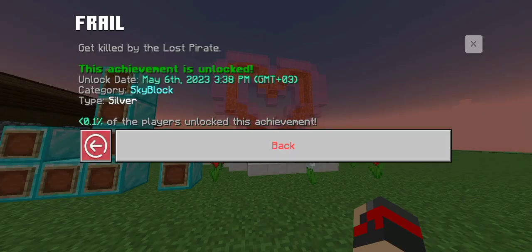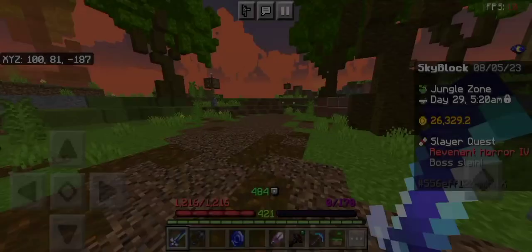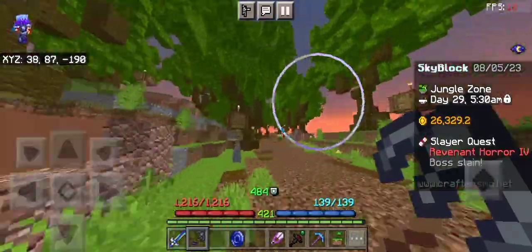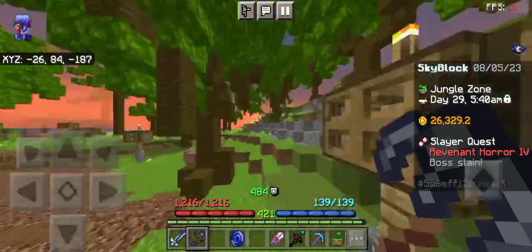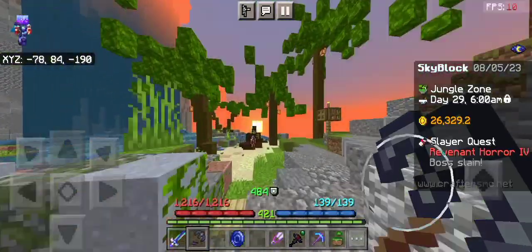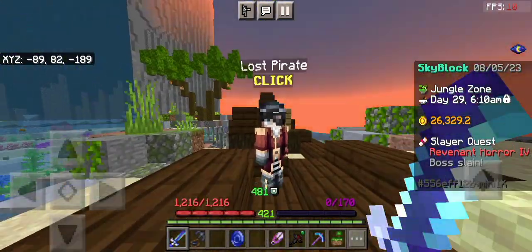For this third achievement you have to get killed by the pirate. If you have already found all the treasure in your profile, you can create another profile and find all the treasure in it. After finding all the treasure the server will ask you if you want to rob the pirate or not. Click on rob and return to the pirate and talk to him — the pirate will start attacking you. You have to not kill the pirate; instead the pirate should kill you for the achievement.